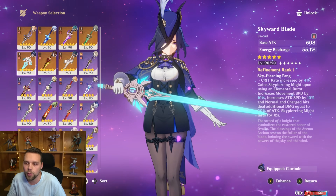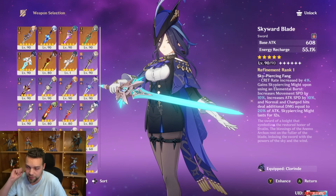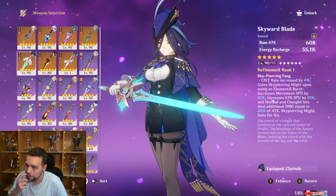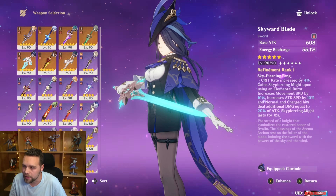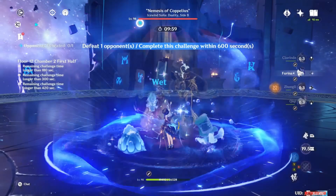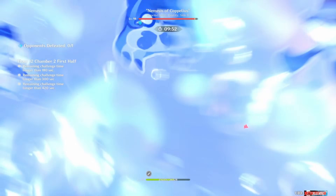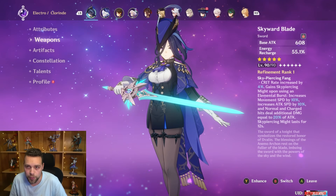Unlike Claymores, where so much of the attack animation is locked in hit lag from the heavy swing, Clorinde — along with bow users who normal attack — has a very low amount of hit lag, meaning she benefits more than other characters from attack speed increases. And finally, the Skyward Blade itself deals physical damage, bringing the whole composition together. The Blade deals 20% of her ATK as physical damage, and this physical damage is boosted by Superconduct.